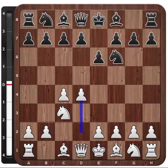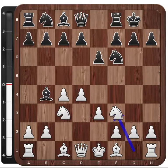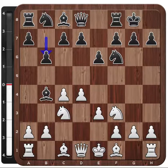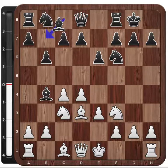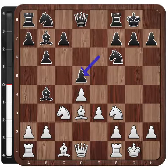After Nf6, Nc3, e6, d4, Bb4, e3, castle, Nf3, b6, we've reached a sort of Queen's Indian game. Then Bd3, Bb7, castle, d5, cxd5, exd5, and Nfe5.